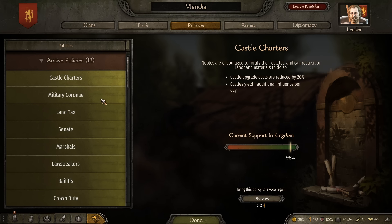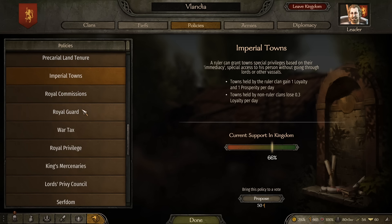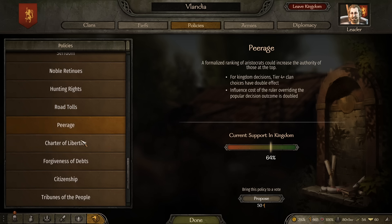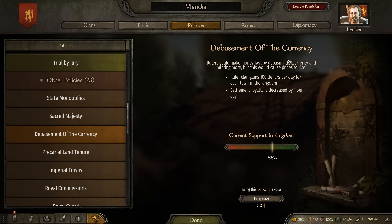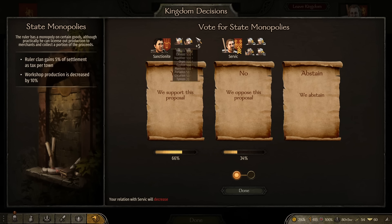One of the easiest ways to generate positive reputation — though it's mostly a one-off — is to search through all the different policy options and find any that are universally praised, especially ones up towards 100% favorability. Select one that you actually agree with or that gives you a bonus you want, and propose it for 50 influence, then support it for 20 influence.